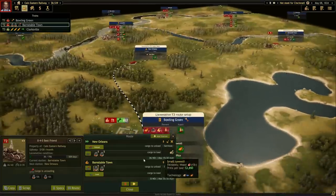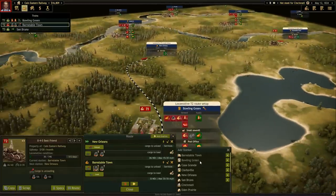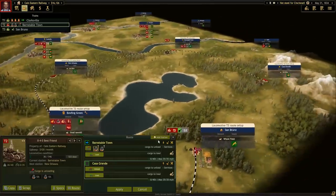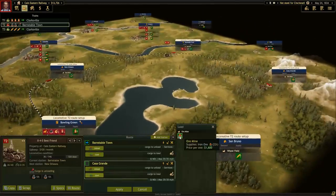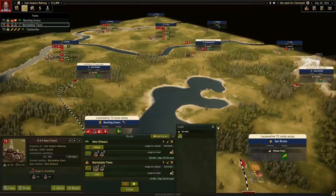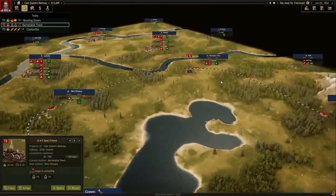In Barnstable Town we're going to upgrade and give it a repair shop - excellent, now you can get fixed buddy. Only one train at a time can be maintained but that should be fine. I want a different train to do the ore hauling. At Casa Grande you're going to pick up some ore, which is very heavy - but I'm going to get John to do this because John is big and tough and can probably haul more than one car.